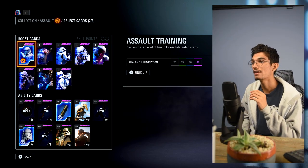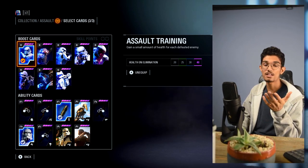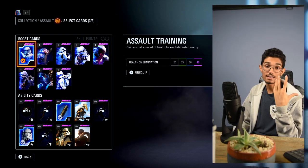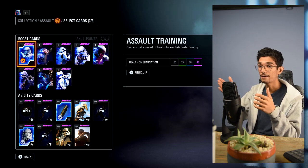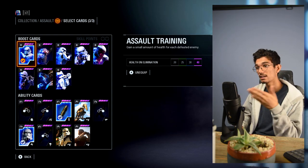The first card I use is the Assault Training card. What this does is give you 40 HP when maxed out on elimination. Because I'm an aggressive player and I want to get kills, I need help doing it. So 40 HP after every kill is a win-win — I get more kills, I get more health, and I can keep getting more kills.